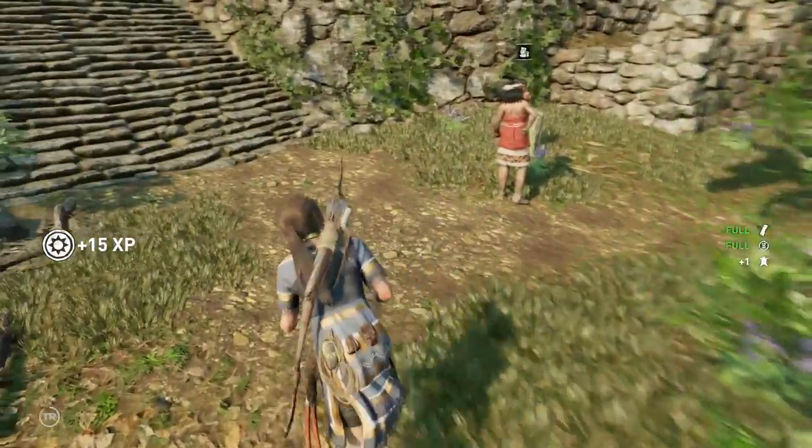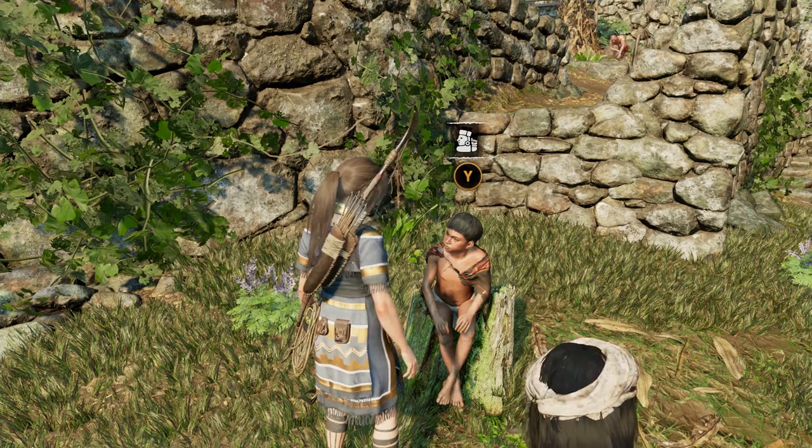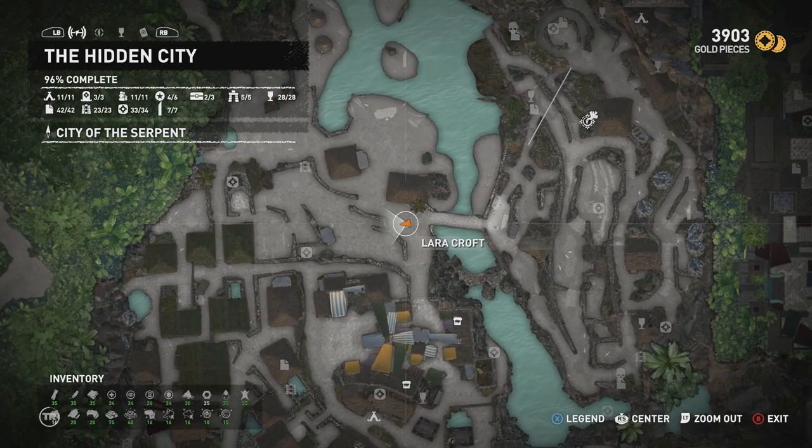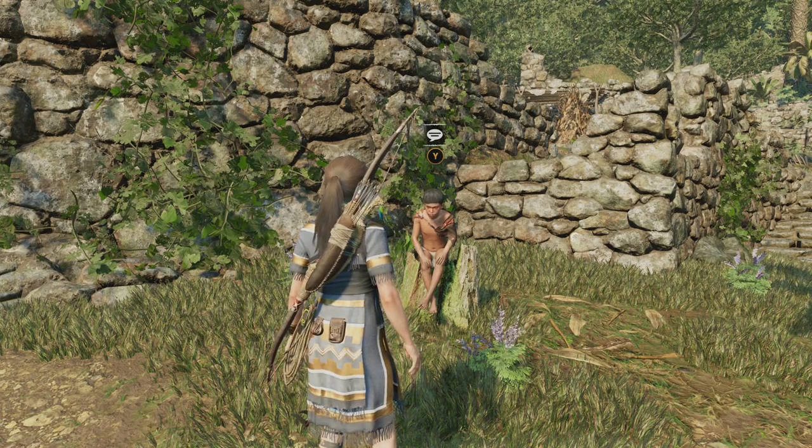You need to start the Find Tiki's Dice sidequest in Paititi the Hidden City by speaking with Tiki, who can be found sitting down just west of the northern bridge here. He asks you to find his dice, which he says have been stolen.